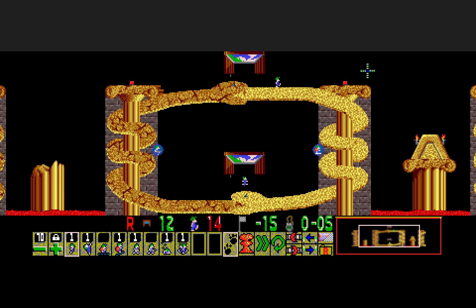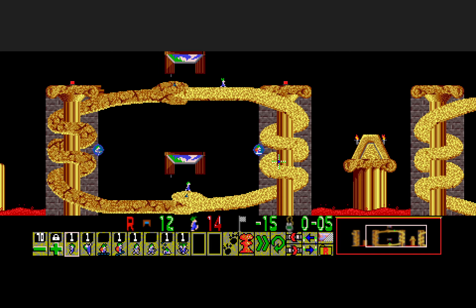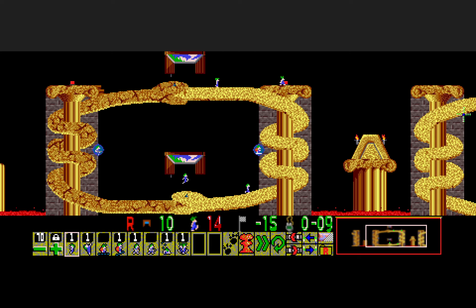We have two buttons here that we need to get to in order to unlock the exit. Just want to make sure that nothing else changed during the pre-testing days. So, two entrances — one at the top and one at the bottom. This button is very easy to get; the lemmings up here can just naturally walk through it.